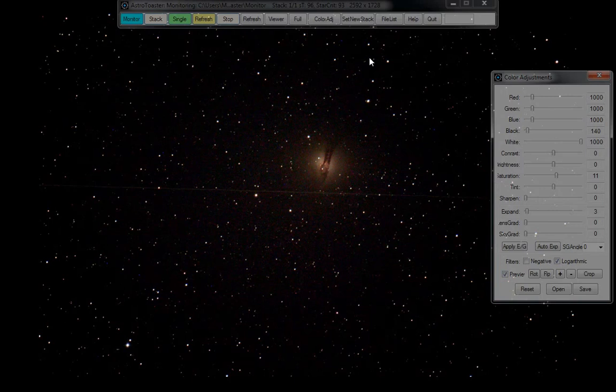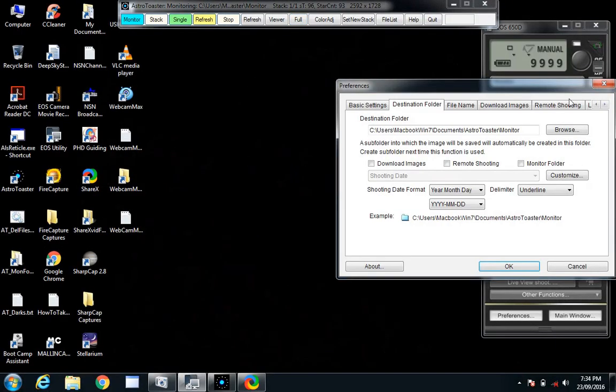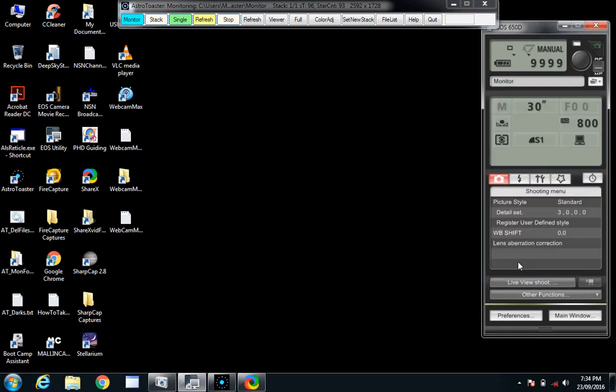I'll show you the binary star system — I've just got to go to Albireo. It's up in the north so the scope's going to have to slew all the way around — it's going to take a while. Just be careful not to touch the scope because it'll lose its alignment. If you trip over any wires it'll lose everything. Is that how you spell it? I think so — it'll do. Anyway, wait until it goes beep.